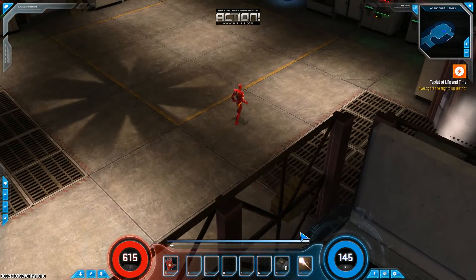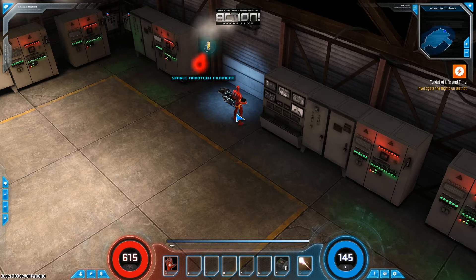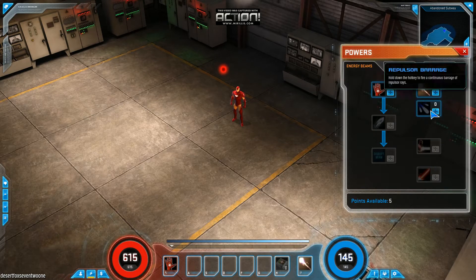Work our way out of here. Check this crate while I'm at it. Let's see if they got some simple nanotech stuff. I did level, which is pretty cool. So you know what that means — time to take a look at our powers.